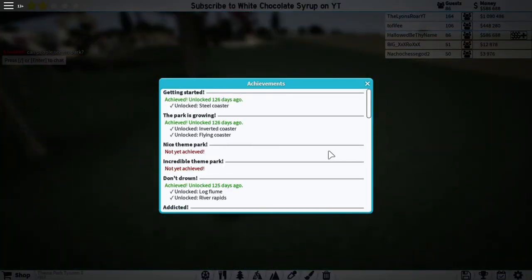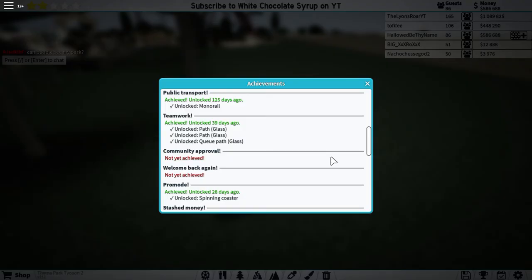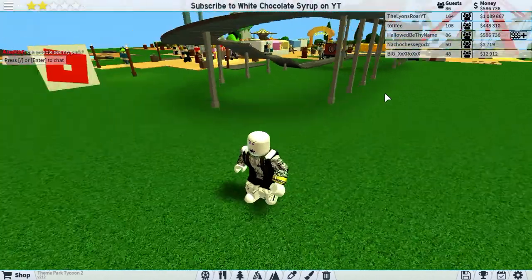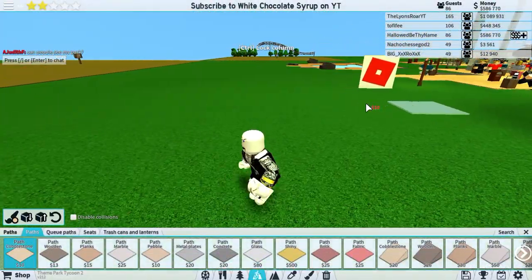What is up guys, I'm Syrup and today we're back on Theme Park Tycoon 2. Today we're gonna be getting this achievement right here — the Big Picture. This one is a really easy one to get.